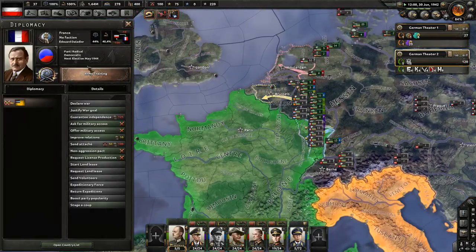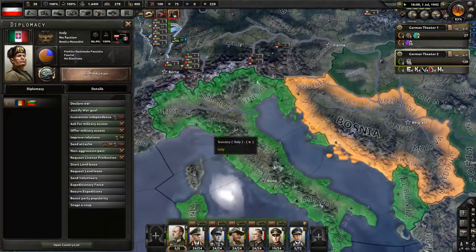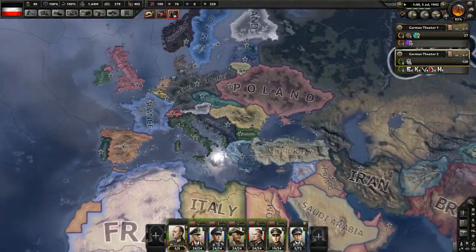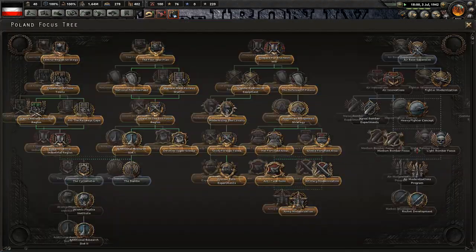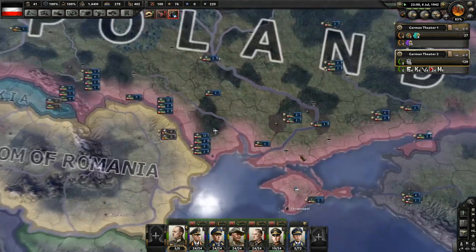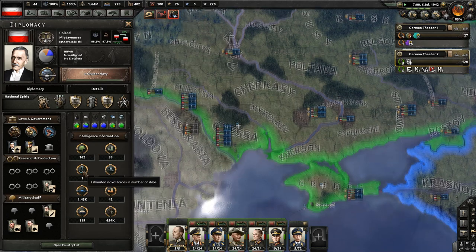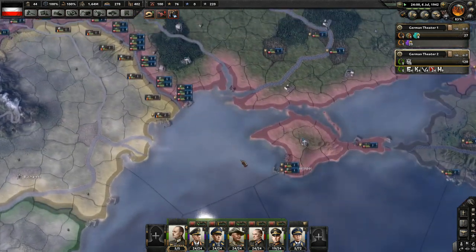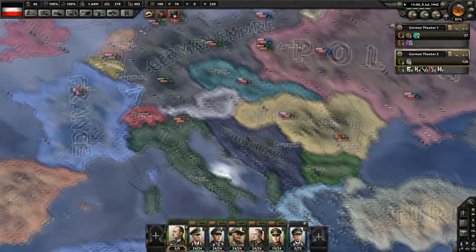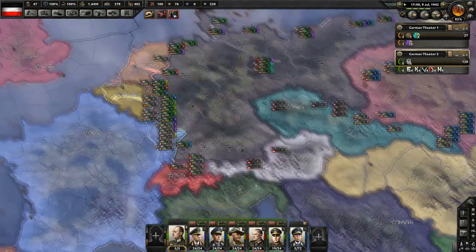Sweden is trying intervention. France is just not picking a political side - do something. Poland - what are you doing with a cruiser navy? You have the Black Sea now so you can have a navy again - but you only have one ship. Where's the Polish navy? It can't get to where it needs to go - I can't help but laugh.